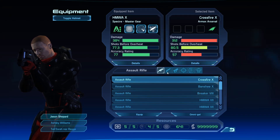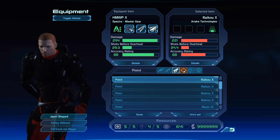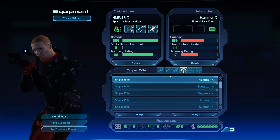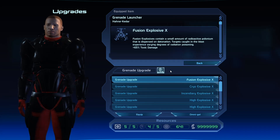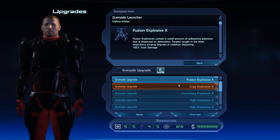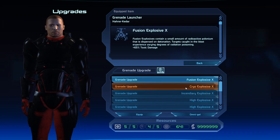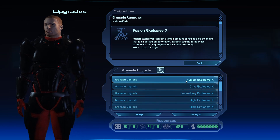This is the same for shotguns, pistols, and sniper rifles. Commander Shepard is the only one who can equip grenades. These have a basic damage and then you add a modification for a different type of damage — you've got poisonous, you've got fire, you've got high explosive, and you've got radioactive.